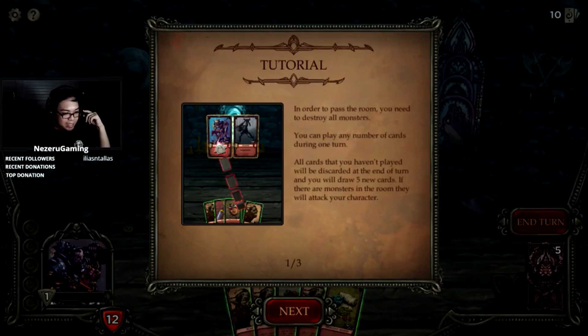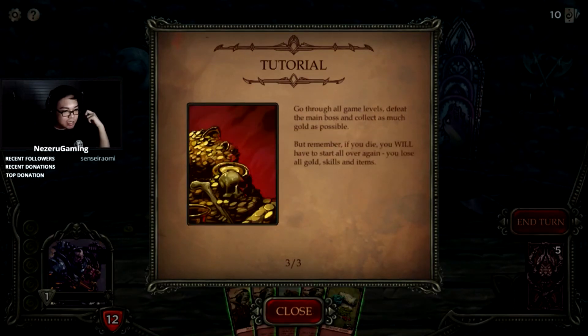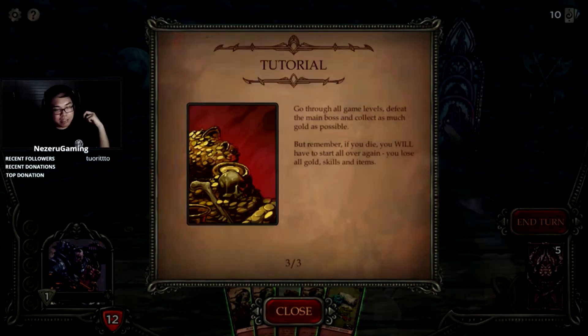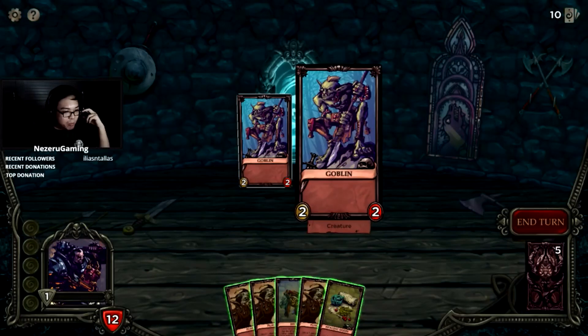If there are monsters in the room they will attack your character. Your character gains experience when killing monsters. When they level up, click plus to choose one of three skills. Go through all game levels, defeat the main boss, and collect as much gold as possible. But remember — you will die, you will have to start all over again. You lose all gold, skills, and items.